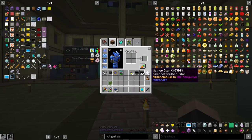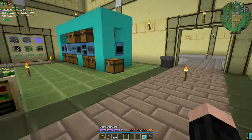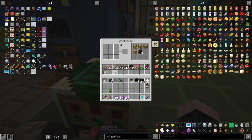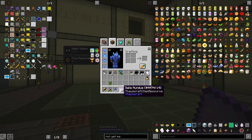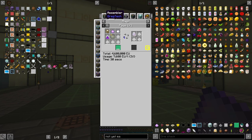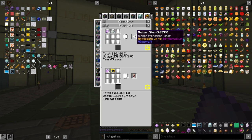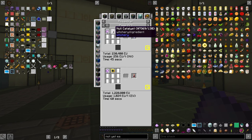We have two Nether Stars, but I need at least nine. So this time, Seilus Mundus comes to our help. Seilus Mundus in an assembler gives us — Null Catalyst.